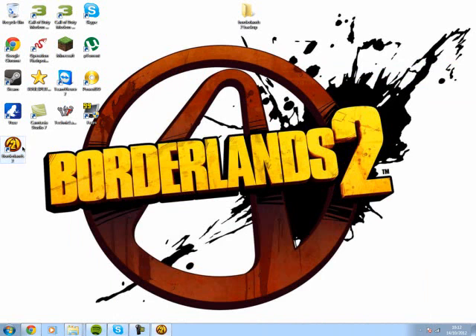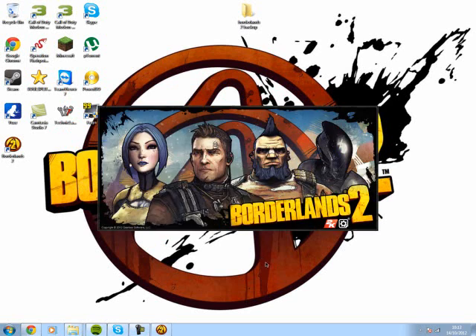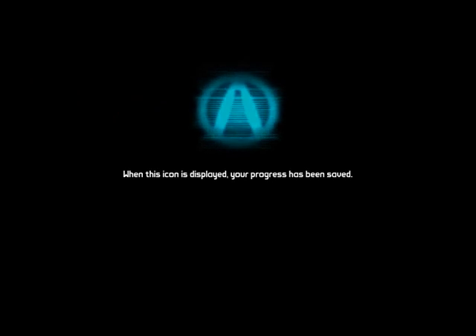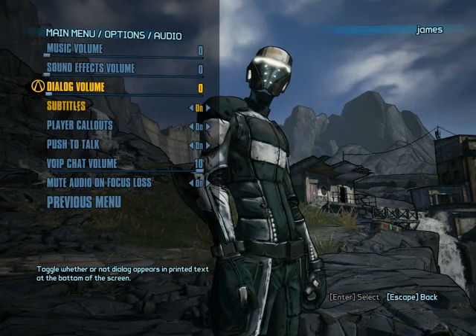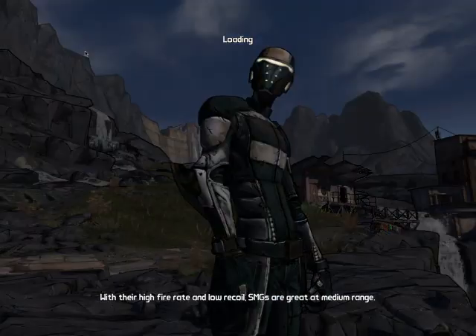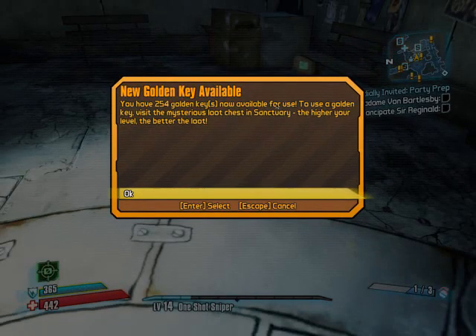Now let's go back into Borderlands. This might not record with Camtasia — I might have to switch to Fraps, but I'm going to try anyway. Open up Borderlands now and continue with our game. When we get in I'll turn the audio down so you can hear me. As you see we've still got my character — you'll still have your characters there. You'll spawn in wherever you left off. I left off in Sanctuary.